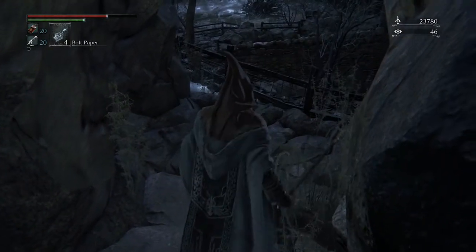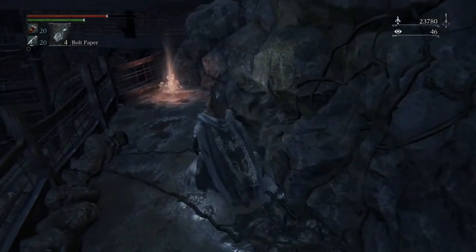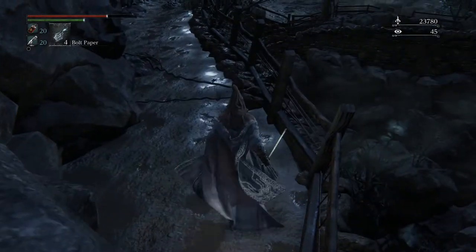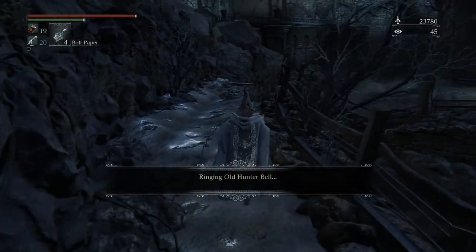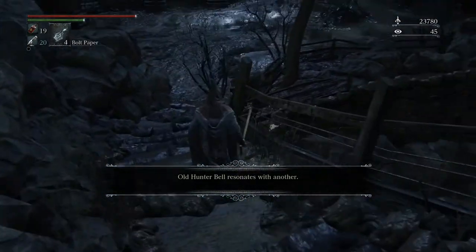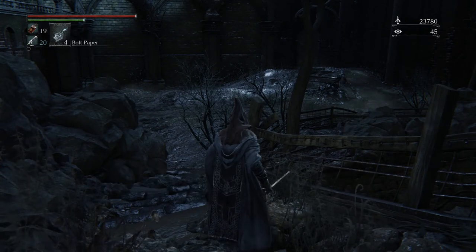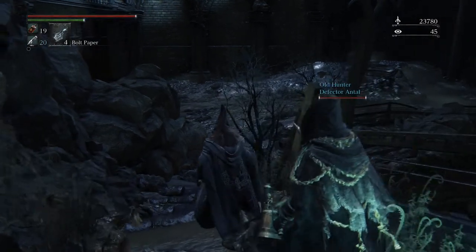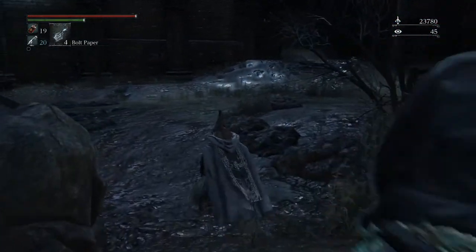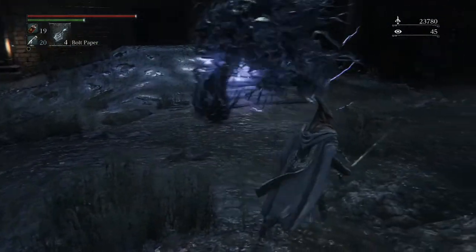I didn't even look — you can see him over there. There's a summon, we'll go ahead and do that — why not make it easier. Oh, and it's that same guy, hopefully he'll help us wreck some more shop. You don't have to summon these guys if you want — I've already beat them before so I don't feel terrible about getting a little assistance. Oh sweet, he's got the flame sprayer — usually these types of guys are more susceptible to that. So here we go. Oh, and I forgot he's electric.